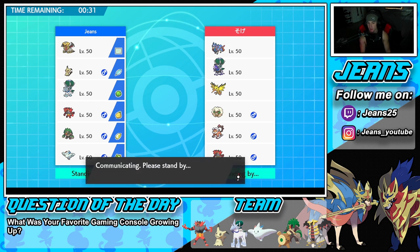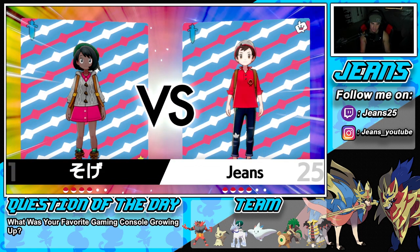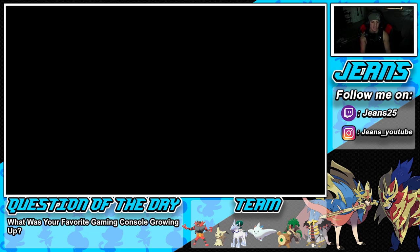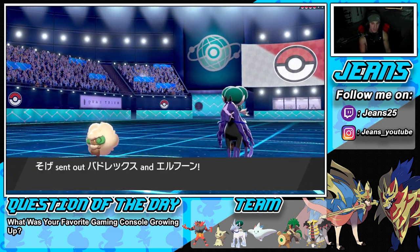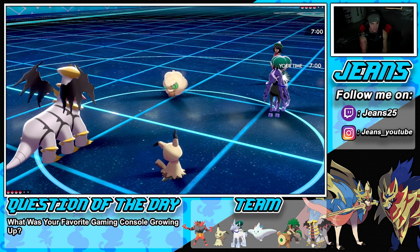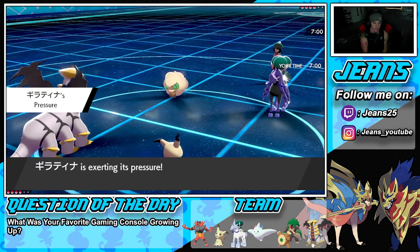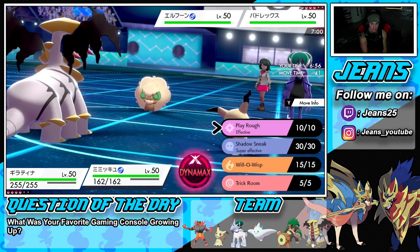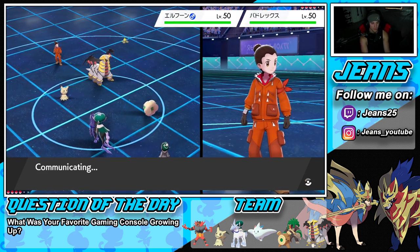I wonder if he leads double restricted — Shadow Rider alongside Zacian — which would be the worst case scenario since we'd face Behemoth Blade alongside Astral Barrage right away. I don't think he has the nerve to do that. He ends up leading Shadow Rider Calyrex and Whimsicott. I definitely want to Protect this turn and pop Trick Room from there.